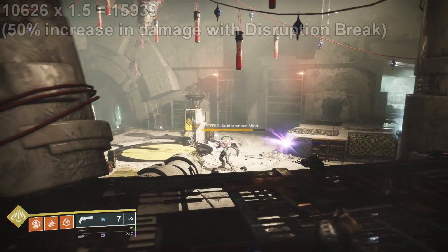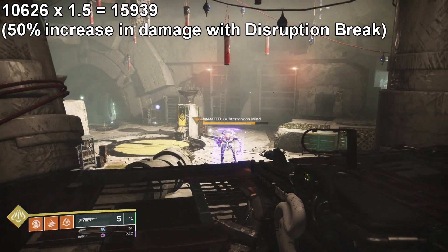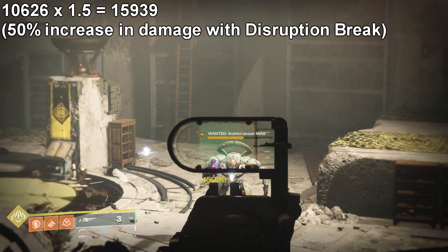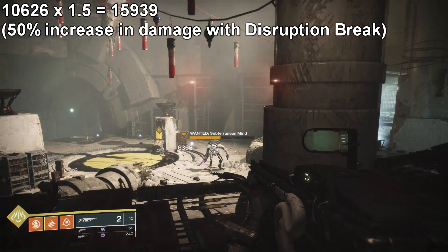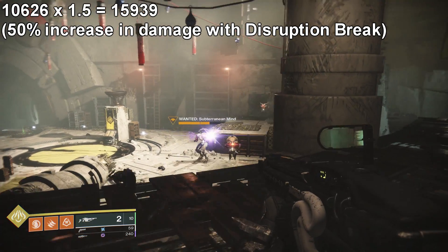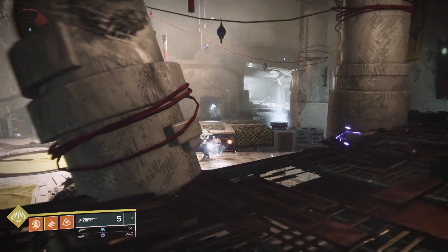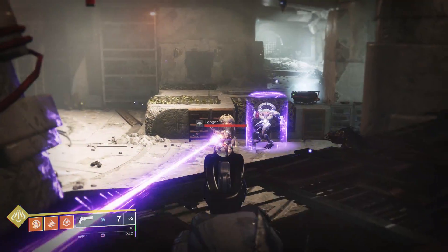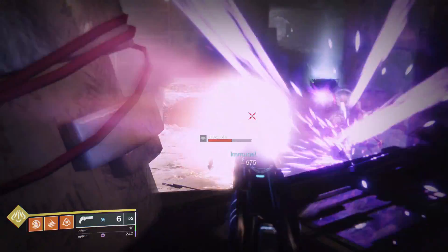If you do the math on this, 10,626 times 1.5 is exactly 15,939 — meaning that Disruption Break does a 50% increase in damage whenever you take the shield off an enemy with the Arbalest and then shoot it again right after. So this is a pretty significant buff because you're doing 50% more damage.